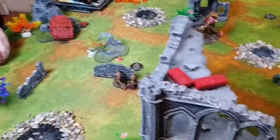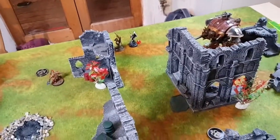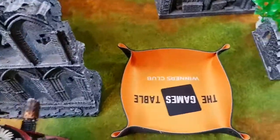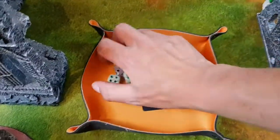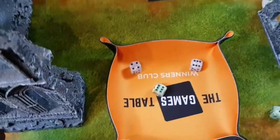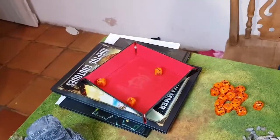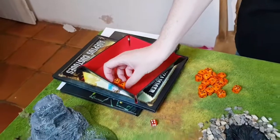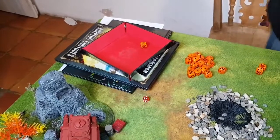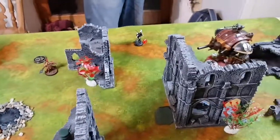The rest of Custodes shooting yielded nothing — saves were made or wounds not scored. Apologies for the background music — that's my daughter's baby monitor. Into combat: Stern going first — hitting on twos, all hit, wounding on 4s for 3 wounds at AP minus 2, 2 damage. After saves: dead! The Vexilla is destroyed. Stern isn't going to consolidate anywhere special — just very happy to have killed something.